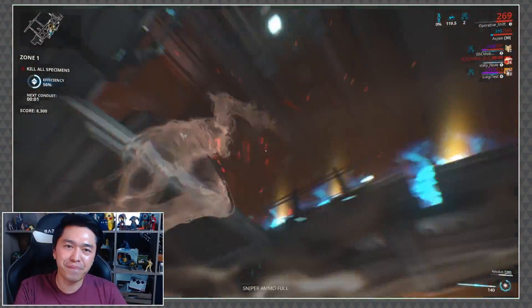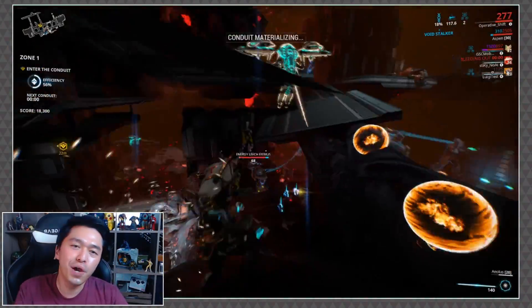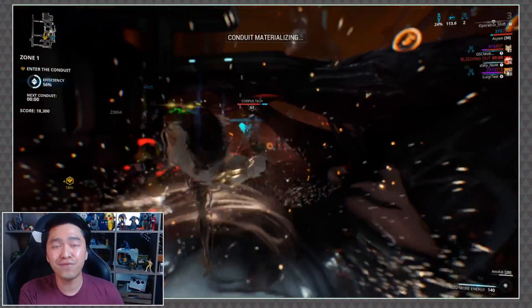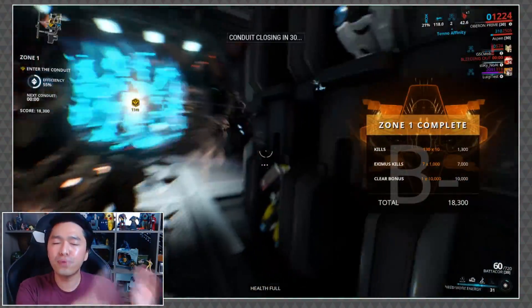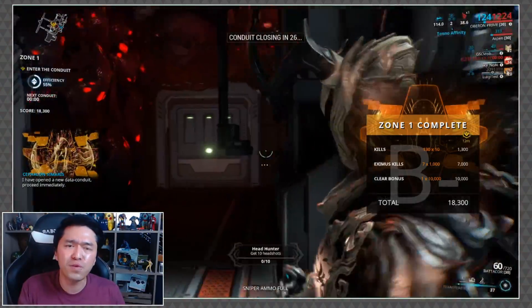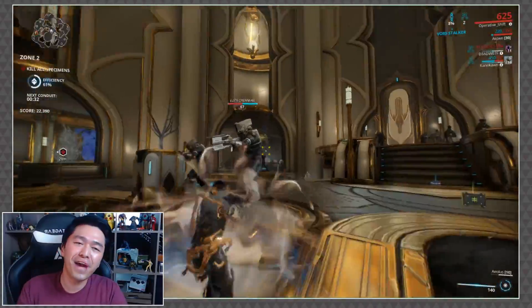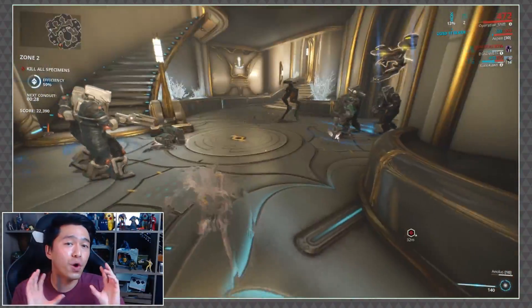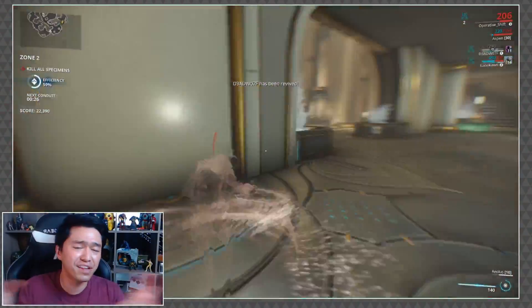Hey, what's up guys, this is Rob from A Gay Guy Plays and today on the daily grind we're going to be taking a look at a plethora of operator goodies — starting first and foremost with the T4 prism and scaffold that came from Cetus that I totally forgot to cover when they first came out. Then we're going to move into some things from Fortuna: the Lockdown and Overload Magus Arcane things.